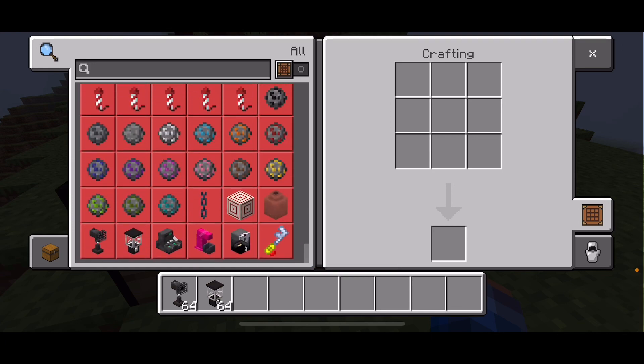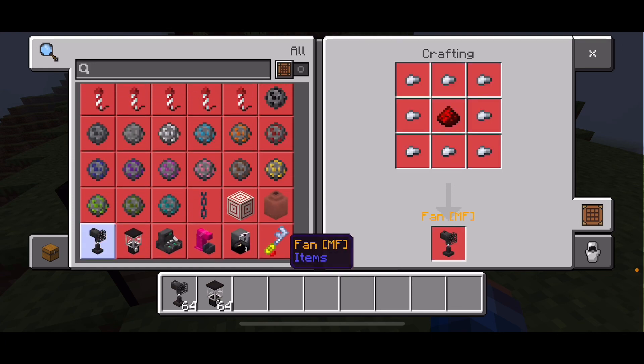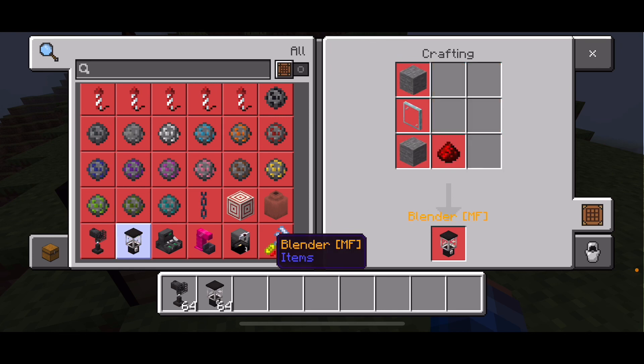There are crafting recipes for these. First off is the fan. For the fan, you'll need eight iron nuggets and one redstone dust. Next up is a blender. To craft it, you'll need two stones, one thing of grass paint, and a redstone dust.